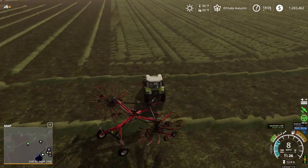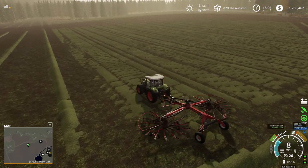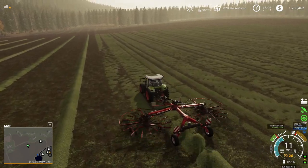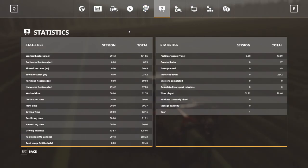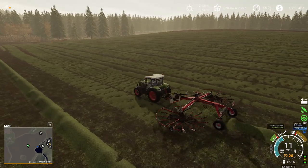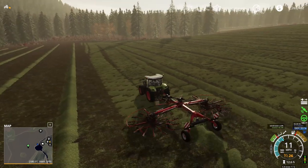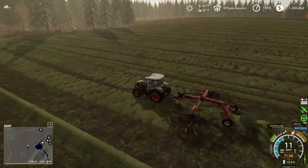On this pass I'll cut away and we'll get this all windrowed. It's a pretty decent size amount of grass. Let me check — about 20 acres of ground, so quite a bit of hay. Not tons, but plenty for our little sheep farm.